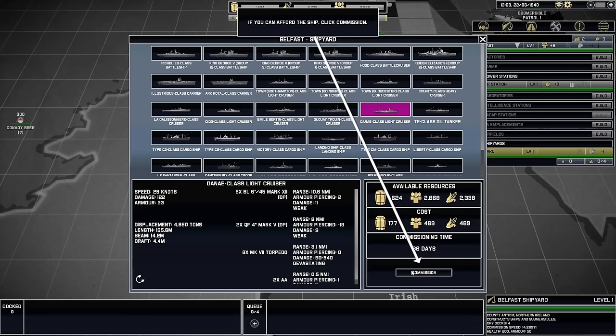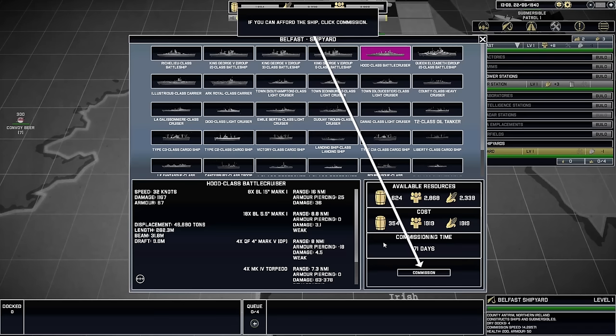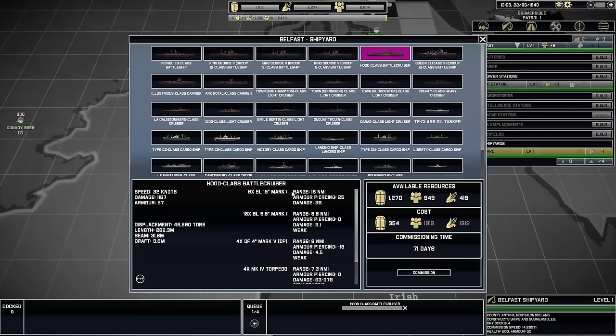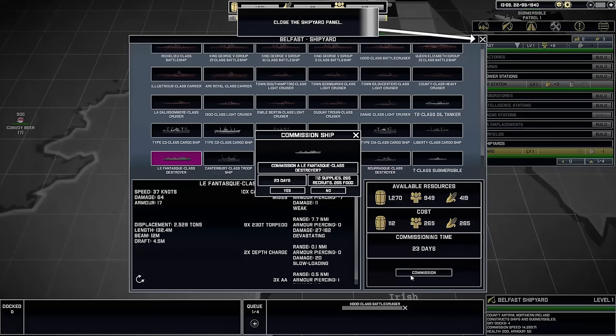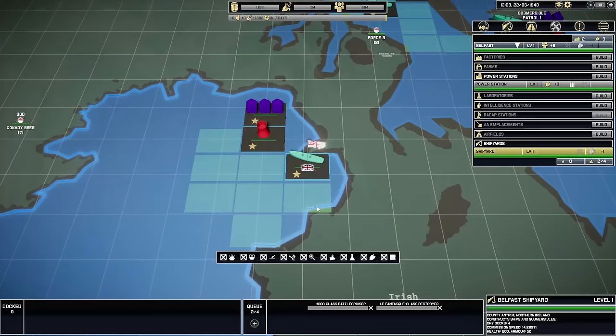If you can afford the ship, click commission. Give me something big — let's build a battle cruiser. The Hood. I'm sure that'll end up fine — that totally won't get sunk in a famous battle at all. Only 71 days to build that. Higher level shipyards are able to commission multiple ships simultaneously. I'll build that and a destroyer. Build an intelligence station and a laboratory. Let's look around a little bit as I mentioned — I just want to see how far to the Americas we can actually see. Wow, we can go all the way to Canada — Canada is officially in the game.